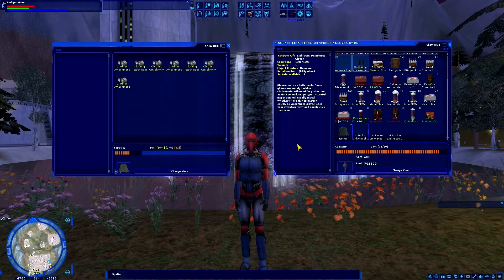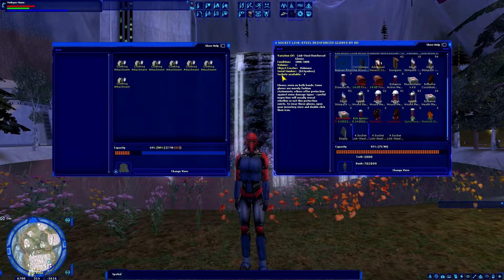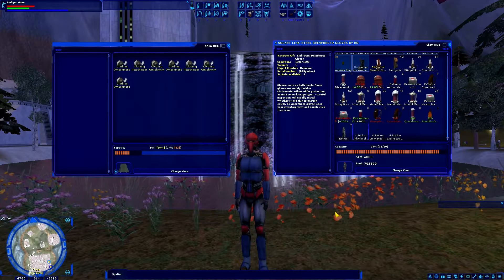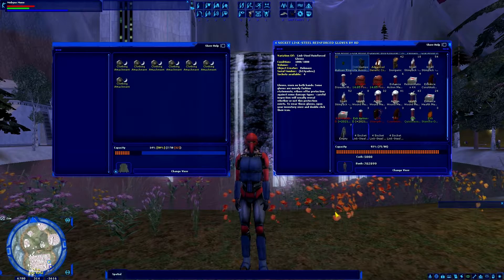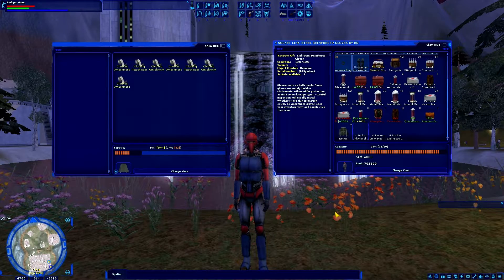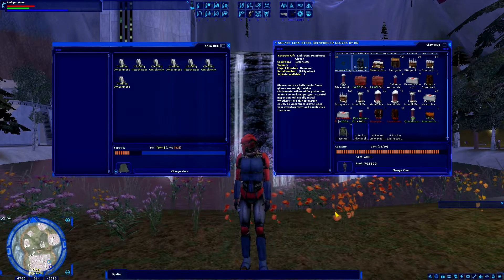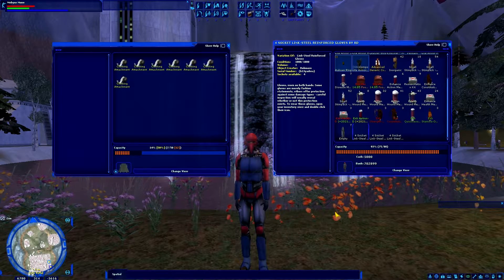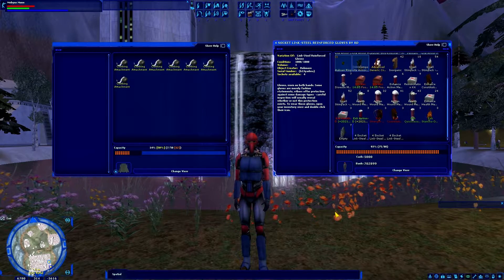You may or may not have noticed that certain clothing and armor in the game, when you click on them to examine them, will have something listed called sockets available. Clothing and armor in Star Wars Galaxies can have anywhere from 0 to 4 sockets, and it is randomly generated when that piece of gear is crafted. As far as I know, the crafter has no control over the number of sockets — I believe it is completely random and has nothing to do with skill level or resources used.